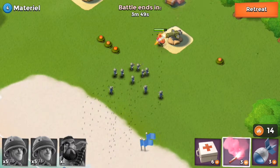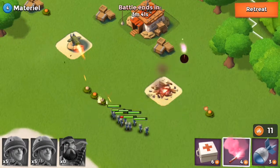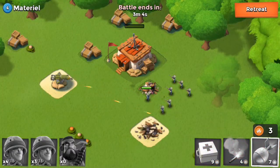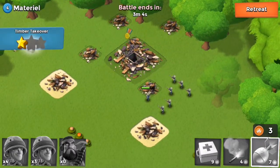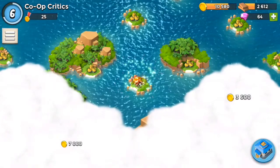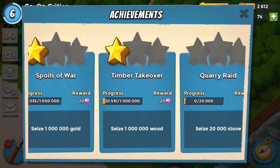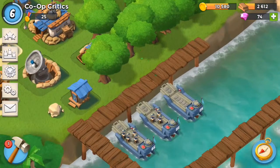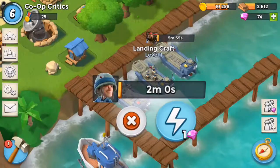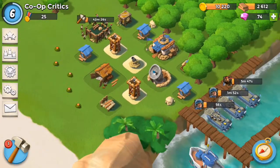Oh no, these guys are going the wrong way. That was not a success. But I did get an achievement — let's go claim that, 10 diamonds. I'll place a heavy there and reinforce these spots. I'll fast forward once those are done. All our troops are ready now, so we're going to head back out.